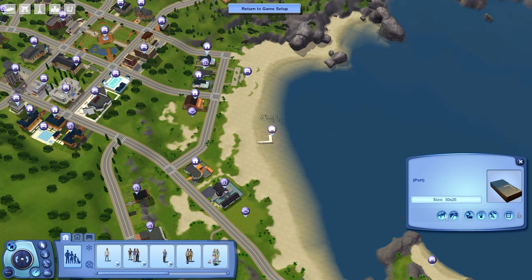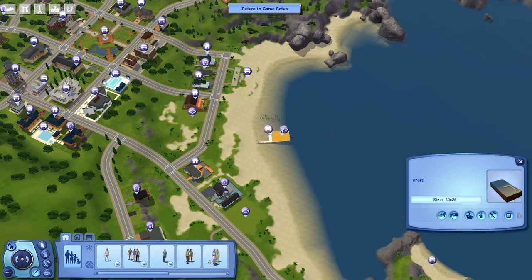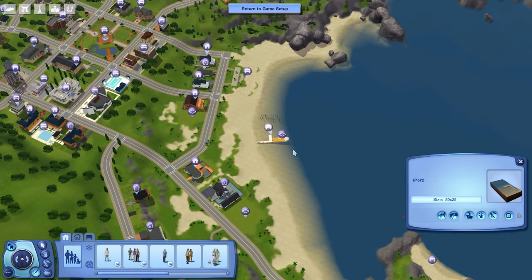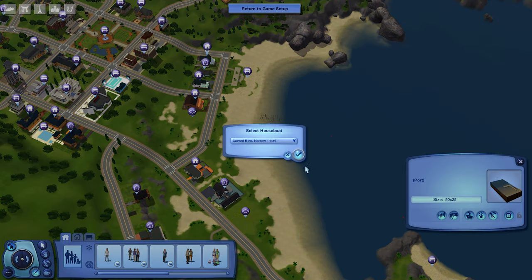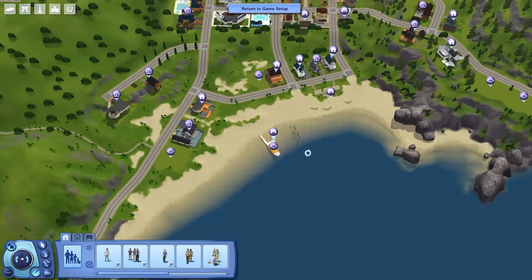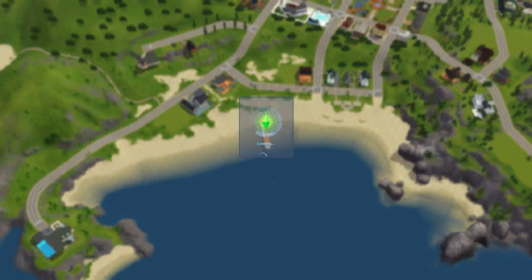Then we're going to go to this button — it's a new button that says 'set houseboat.' We're going to select that, and then you can choose whatever size houseboat you want. Say I choose the large one, you can see it can fit the largest size. You can also choose any of these other ones and you can see they fit as well. Once you choose, you can enter the houseboat lot normally and build — it's pretty standard and you can build whatever houseboat you want here.